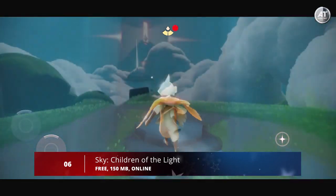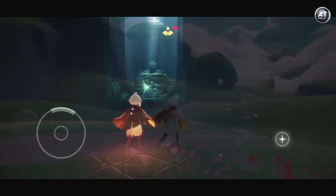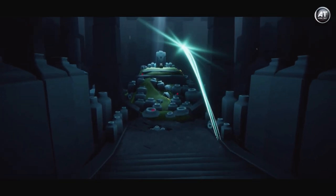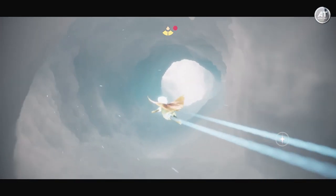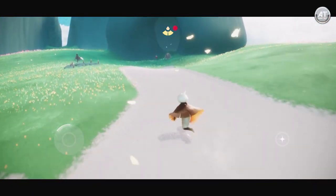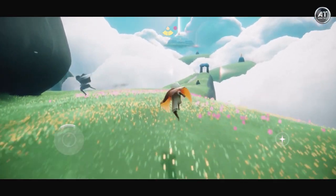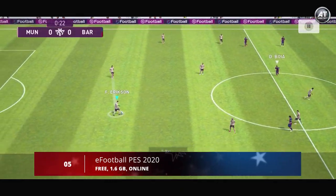Moving on to number six, we have Sky: Children of the Light. This game is essentially a multiplayer game with many RPG elements. You'll join the sacred group of the Children of Light, who are blessed with amazing powers they can use to help the world. During your journey, you'll use your flying abilities to discover massive lands, travel to varied locations, experience unique stories, meet new characters, and advance your story — all within a game built around multiplayer gameplay, allowing gamers to work with each other in groups relatively easily.